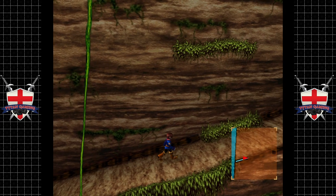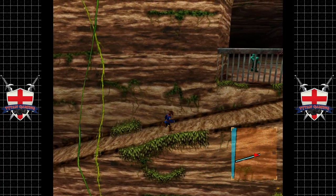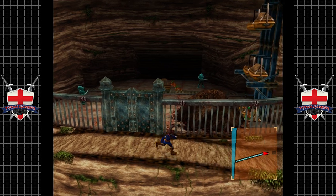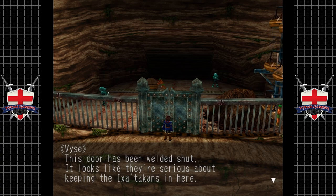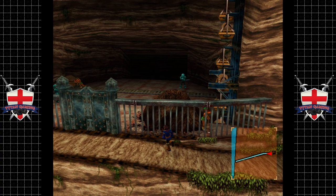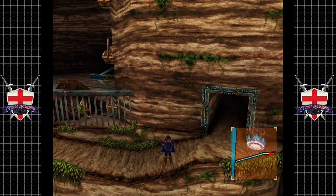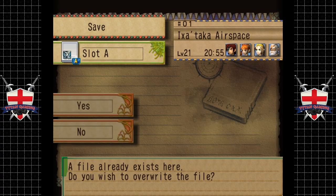Unfortunately we can't get through this door - this door has been welded shut. It looks like they're serious about keeping the Ixitakans in here. Yeah, this is a very dark place. This game has a cartoony look to it, and for the majority of its gameplay it's pretty upbeat and happy - but there's some serious spice that happens. Anyway, I'm going to save it there guys. Thank you very much for watching. When we come back we're going to delve deeper into the mines.